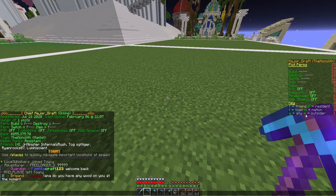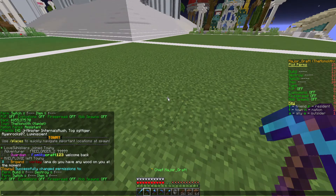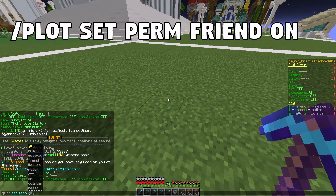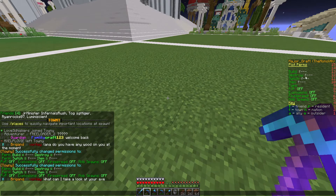We're concerned today with friends, so let's say I want Luminescent to have permission to do absolutely anything on my plot. All we do is /plot set perm friend on, and there we go — as you can see in the perm hood, we have now given our friends the ability to build, destroy, switch, and item use — all of the permissions they can have.